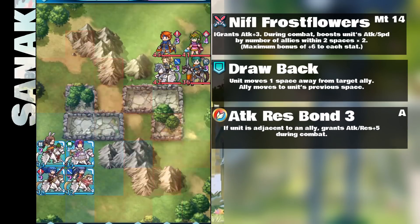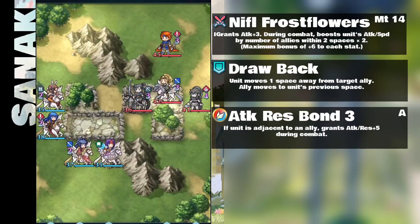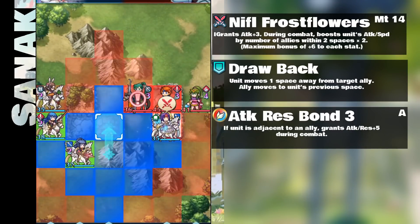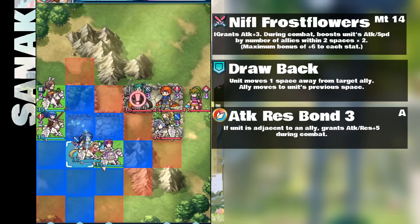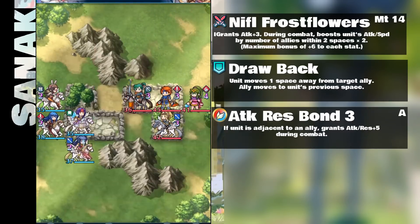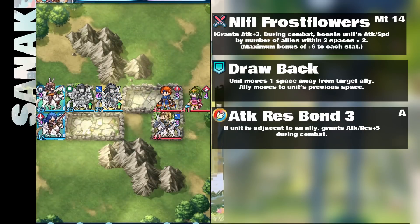Her A slot is Attack and Resistance Bond — not the much sought-after Attack and Speed Bond, but Attack and Resistance does have its place. It works out really well on her because you're going to be having people near her anyway. Having one person adjacent gives her a much-needed attack buff and ensures her resistance is even higher so she'll be able to withstand fight after fight.